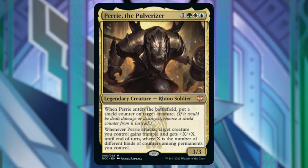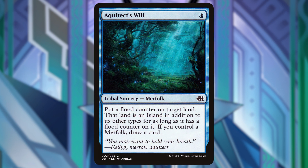So let's talk about the cards I'll be adding. First up is Aquitic's Will. It's a tribal sorcery merfolk spell that costs 1 blue. We can put a flood counter on target land — which will have to be one of our own if we want Parry's sweet effect — but it makes the land an island in addition to its other types. If we control merfolk we get to draw a card, which doesn't matter to me. We're just getting that flood counter that will give an additional +1/+1 whenever Parry's attacking and target creature is attacking.